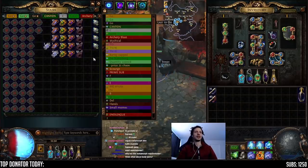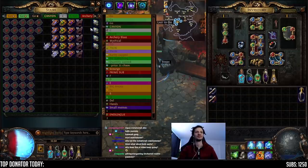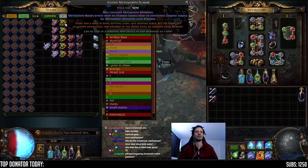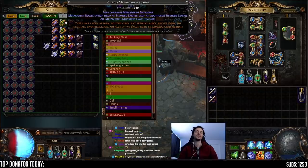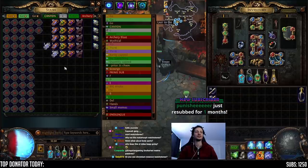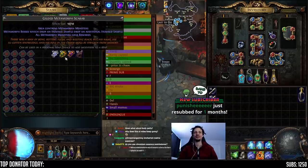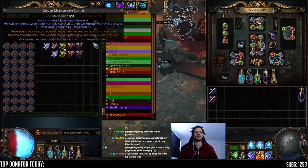As for why not Metamorph watchstones — I looked into them and they seem really bad. We're also not doing Winged Metamorph Scarabs. You could do winged, but I don't think it's worth the price. These Gilded are 5C each, but the Winged are 15 to 20C, and as of yesterday there weren't even 50 on the market. You could get 50 if you slow-boiled them over like two days. It's one extra itemized sample — I don't think that's worth the 10 to 15 extra chaos. So we're sticking with the Gilded.